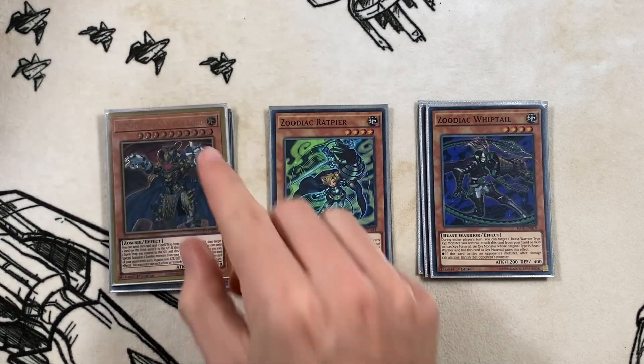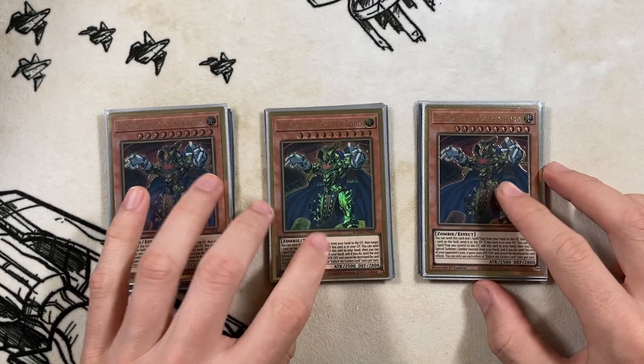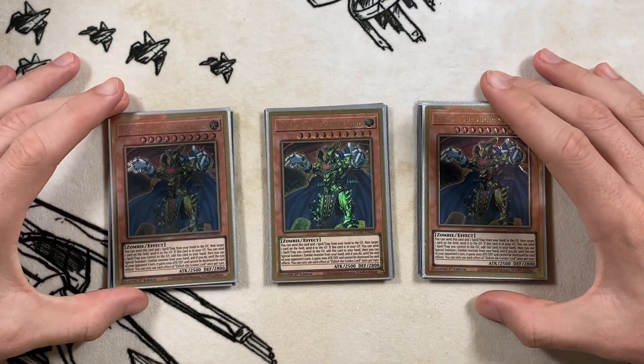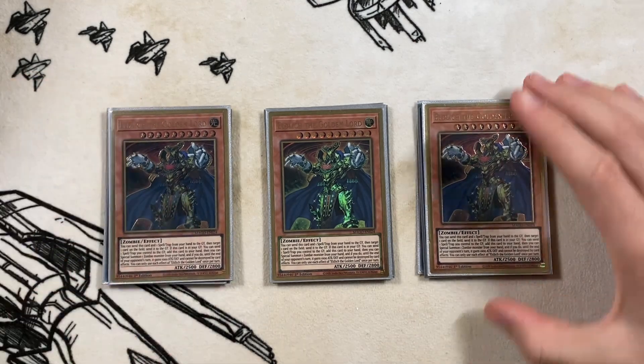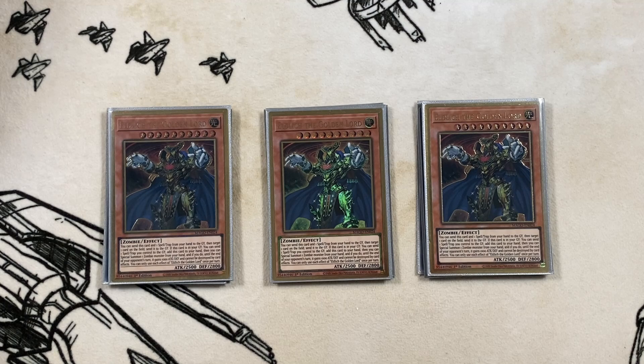Next we move into our Eldlich. We're playing three copies of Golden Lord. I feel three copies is correct at the moment. At my locals a lot of people play Eldlich, and in the meta there's a lot of stuff trying to remove Graveyard threats, so as a byproduct they can remove your Golden Lords instead. If you're playing two and you have one on board and get hit with an Ice Dragon's Prison, you lose - both Golden Lords are gone. So three is correct. It can be a little bricky but you want to have it in the situations where it's good.